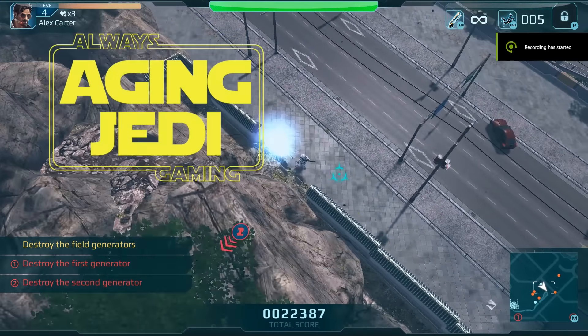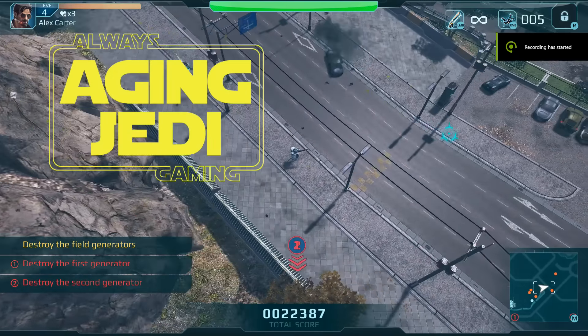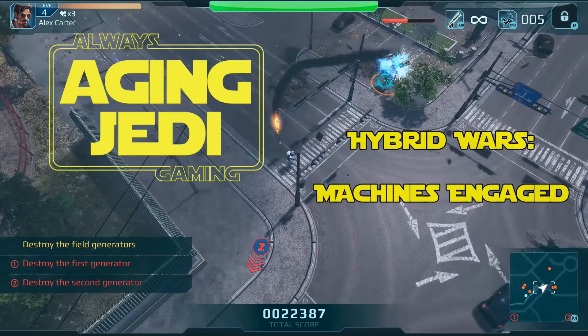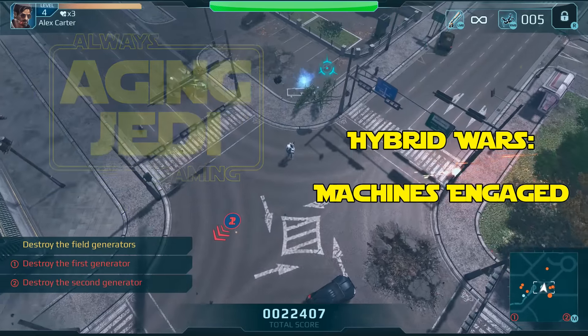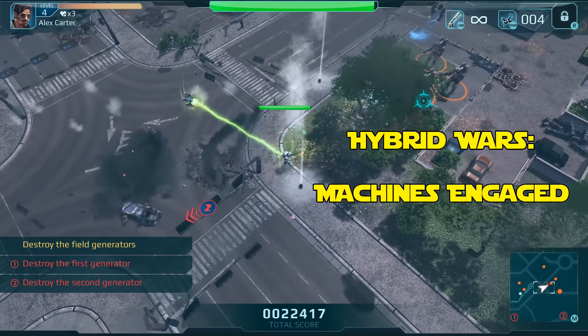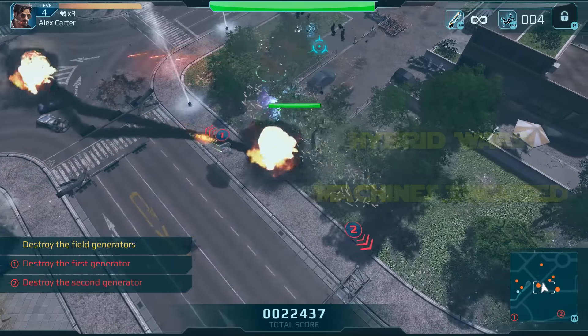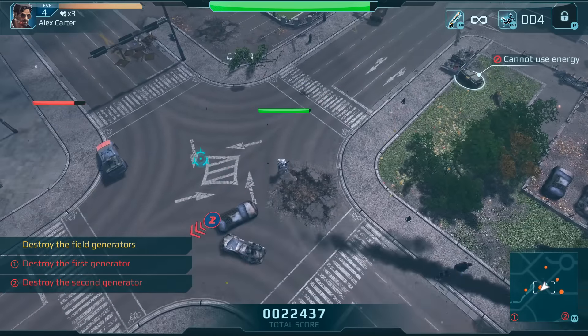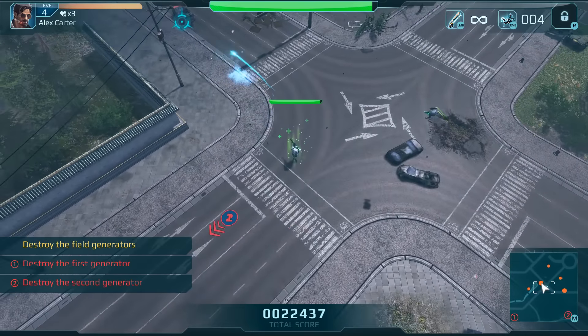Hi folks, and welcome to my first impressions video and initial thoughts on a top-down shooter called Hybrid Wars, developed by Xtreme Developers, published by Wargaming Labs. It's currently on sale at the time of recording on Steam for £13.59 — that's for the basic package — and there are some extra packages with various add-on bits and season passes which we'll talk about a bit later on.